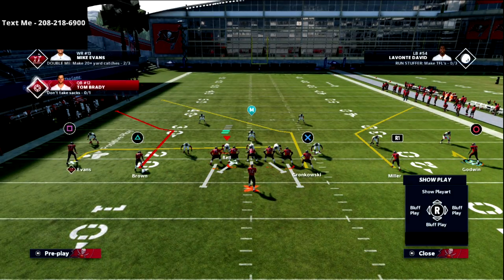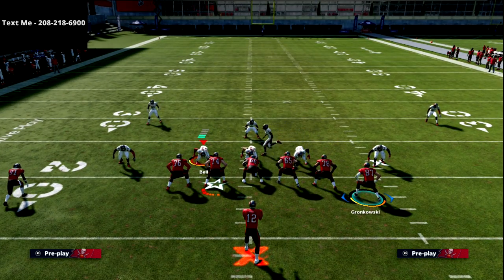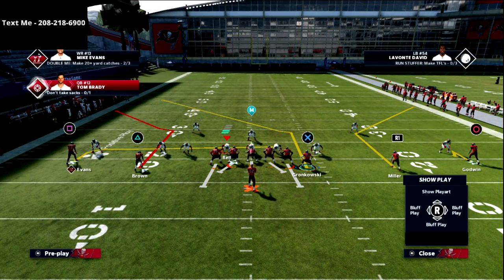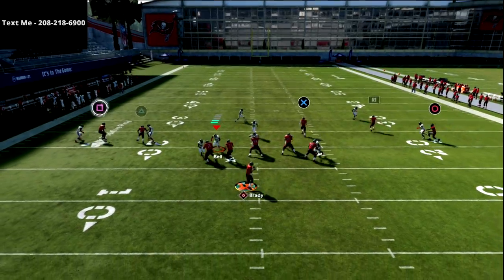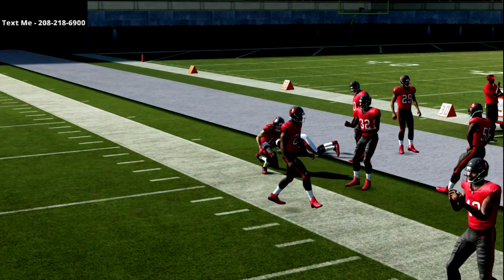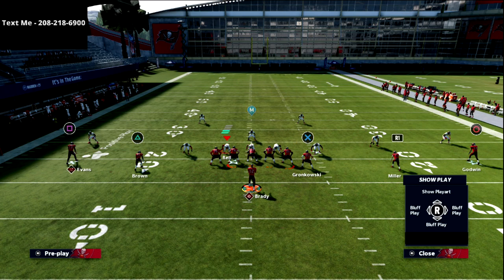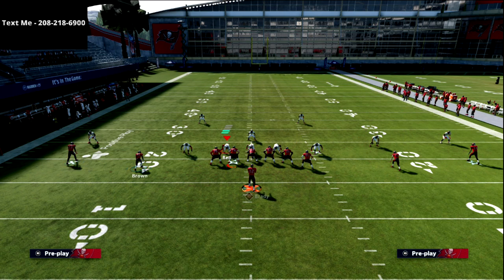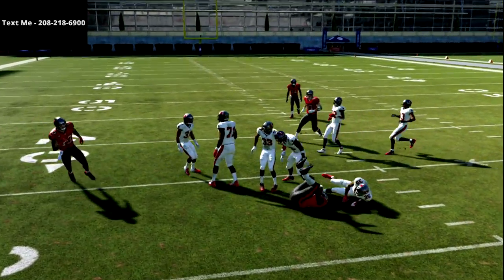If I'm getting a lot of man-to-man pressure specifically, I'll go to two drags combined with the slot corner route — I find that combination really effective together. You can also smart route the tight end post route. On the left side you'd have that as your zone beater, and on the right side you can put the receiver on a slant, which is going to be a little bit better against man since you've already got a really good zone beater to the left.